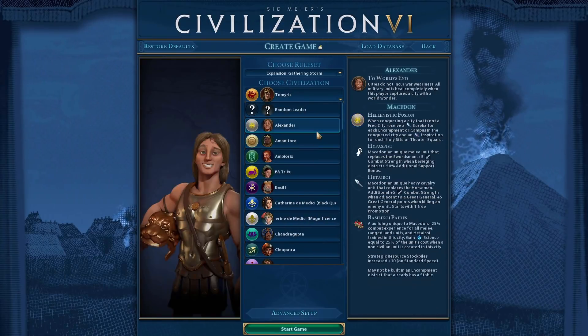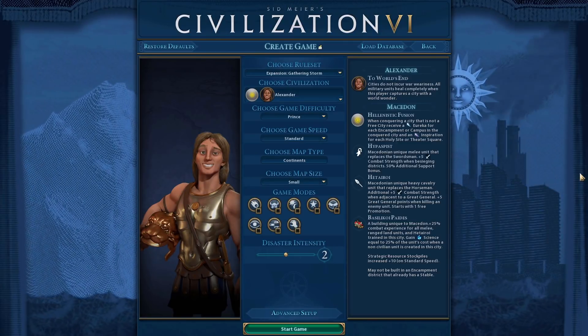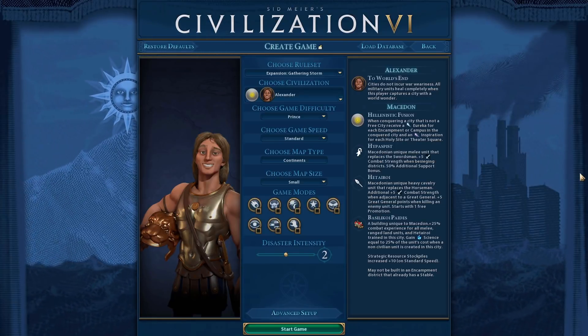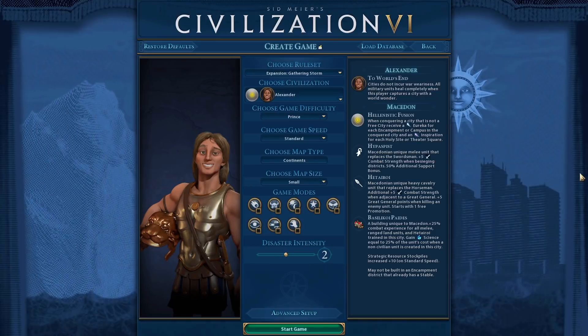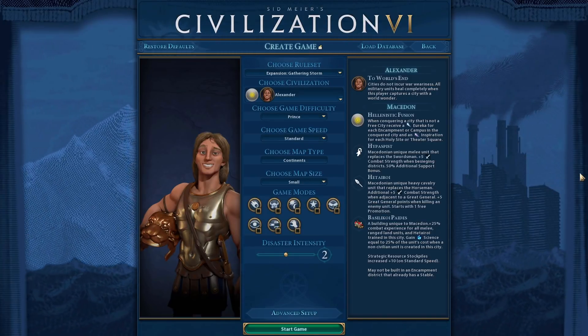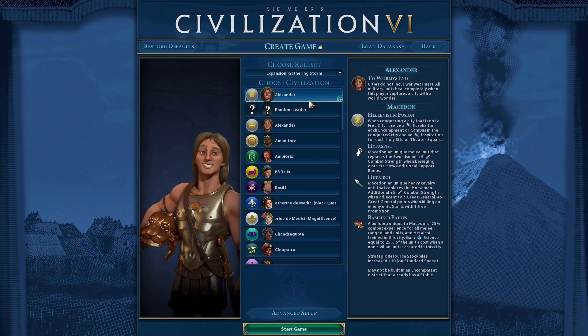Next we have Macedon — it pains me to do this as my favorite civilization. The nerf: the unique building only provides 10% of the unit's cost to science instead of the current amount, but units built gain one extra movement speed. Macedon conquered the world in real life, so extra movement gives them the identity of sweeping across a continent. This means as Macedon you sacrifice something for going to war constantly instead of being two tech eras ahead while also having 50 cities. My bias might be speaking, but those changes make Macedon nicely balanced.